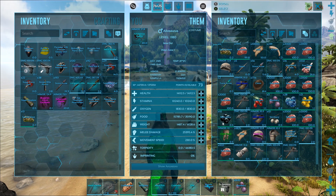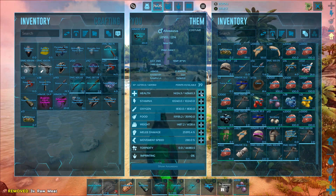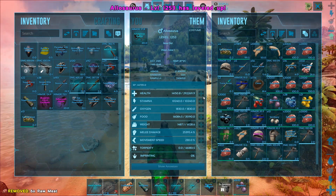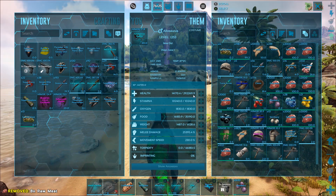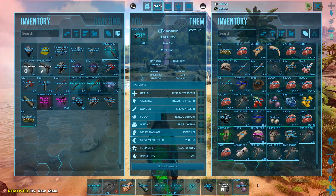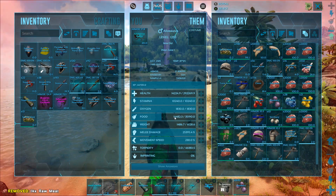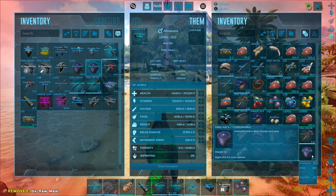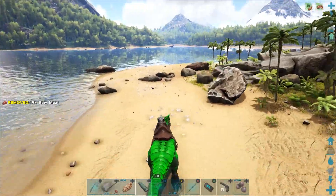We're just gonna crank the rest into health. This is actually weird — I wonder if it's because I didn't imprint on them. The ones I imprinted on got up to like 500,000 health, so I'm guessing it's because I didn't imprint on them. Very strange. We're gonna go ahead and consume that, pretty sure that's max level — it doesn't take very long on this server, which is nice.